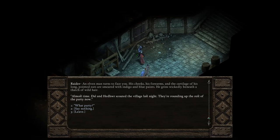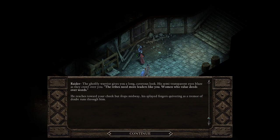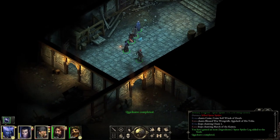'Almost time. Die and Heather scouted the village last night. Say nothing — everyone remembers the raid was your idea. No one can say the Nine Claws were too cowardly to stand with the rest of the tribe when the foreigners desecrated our ruins. The tribes need more leaders like you — women who value deeds over words.' She wishes to hold your cheek but stops midway. 'You were right. We'll be soft no more, and the invaders will learn to leave us alone once and for all.'